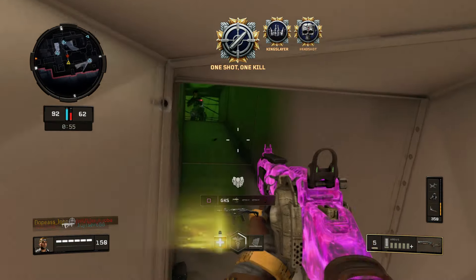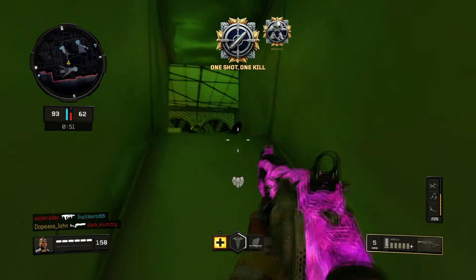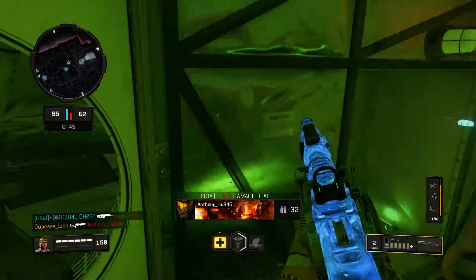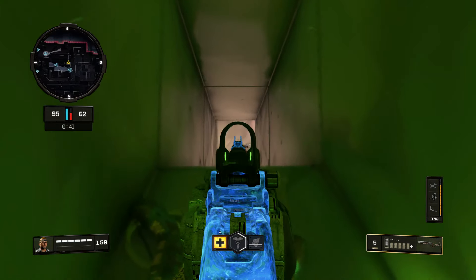Sit down bro. Why are you trying to camp in there? There's somebody up there. I think there's more campers in here. These guys are all camping. Look at this. Why you camping? You're horrible bro, you still got killed. Is that somebody down there? That's a dead body - never mind. I'm about to camp too.